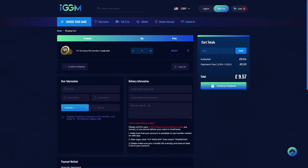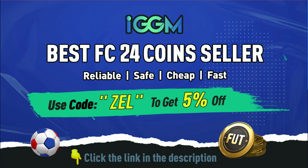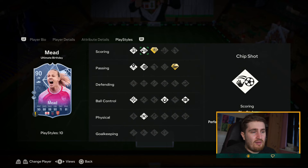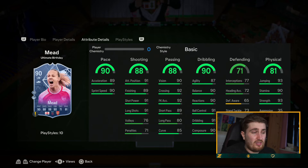Beth Mead — five star, five star. The playstyles aren't the best, which is one of the things that makes her cheaper, but with a Hunter she's got elite shooting, elite pace, good to very good passing, very good on the ball, elite strength. Five star, five star — very, very good value and she can play in a few positions. A very underrated card considering she's five-five.